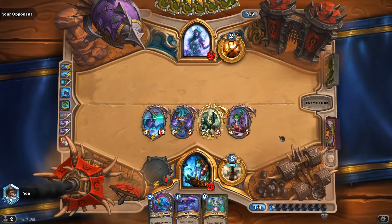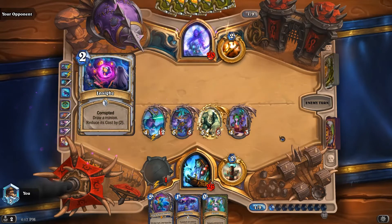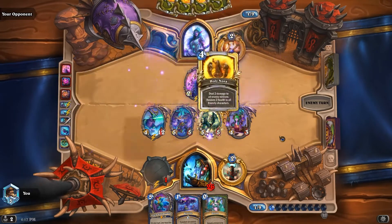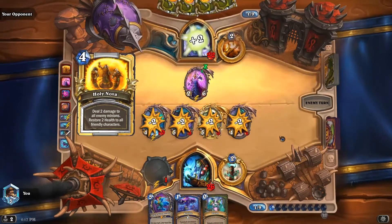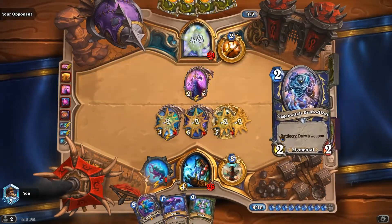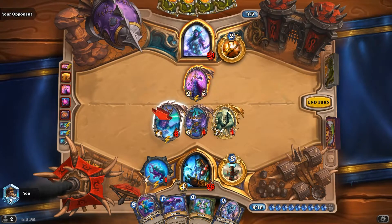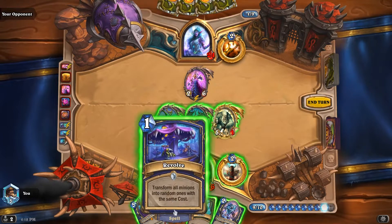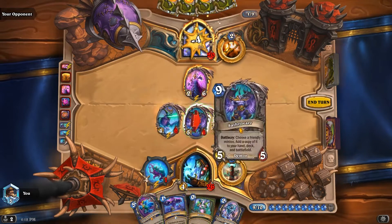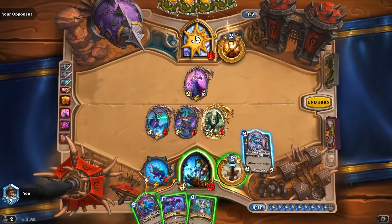Hope he doesn't have the other Plague of Death. So if Holy Nova doesn't kill them, we can probably just Revolve here, or just Evolve them all. I don't really want him to have this in the res pool, so I kinda want to just go with the Revolve. This doesn't draw us anything. I think we'll just save the Weapon Swing for now. Do this and Revolve.